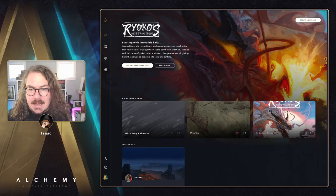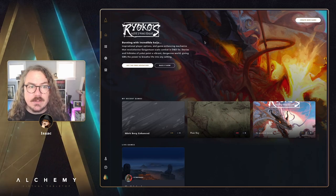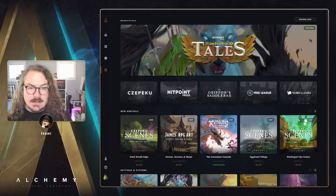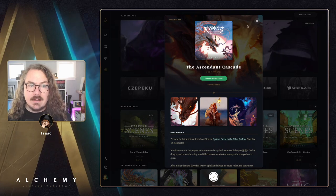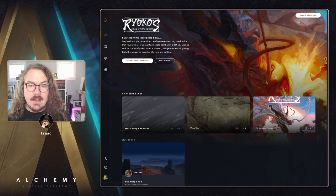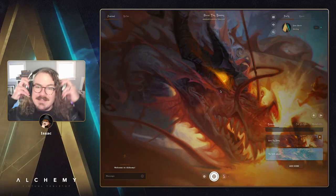Let's take a look at the Alchemy Enhanced audio first. If you haven't seen it already, Ryoko's Guide to the Yokai Realms is live on Kickstarter right now — we are close partners with these folks, they make great stuff. You can get the free adventure from them, the Ascendant Cascade, from our marketplace — that's a free preview of Ryoko's Guide. Go ahead and grab that, it comes with a free PDF of their preview and you can launch a quick start of this game on Alchemy to check out the cool new Alchemy Enhanced audio features. I'm going to throw my headphones on so I can listen along with you.